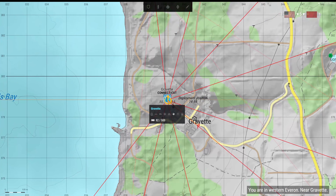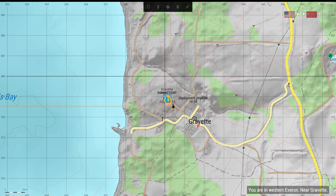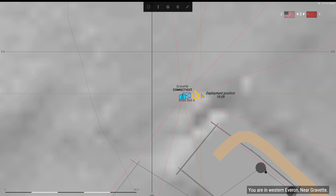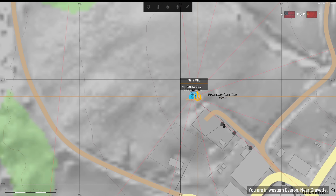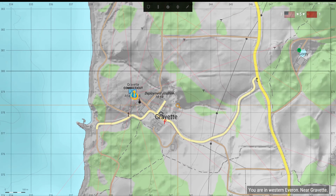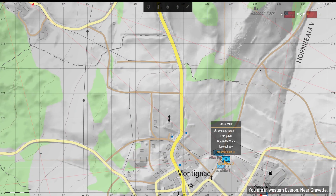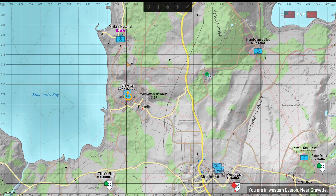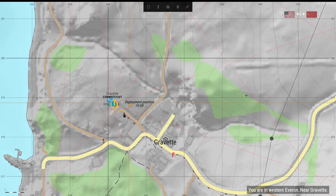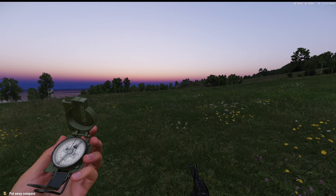Pull up the map and you'll notice it has a circle with an arrow. That is the location in which you spawned — that is not your current location. There is no current location identification on the map except for squad leads. So say you wanted to get to Iowa — you can hit K to bring up your compass, which will give you an idea as well.